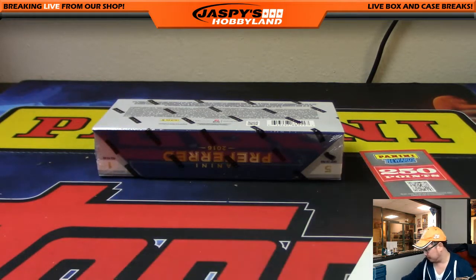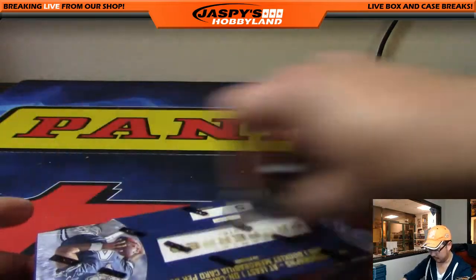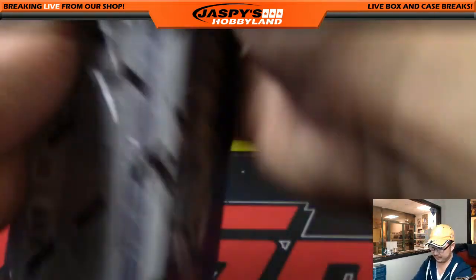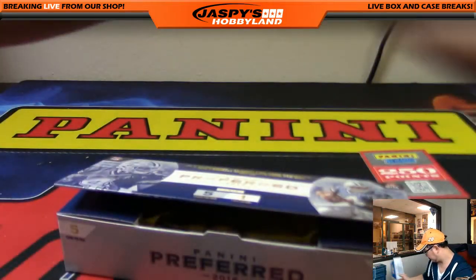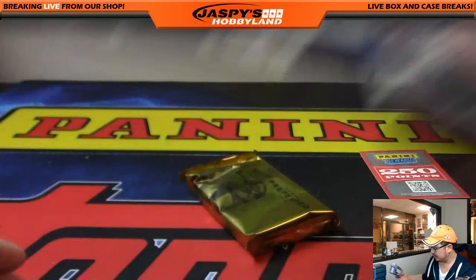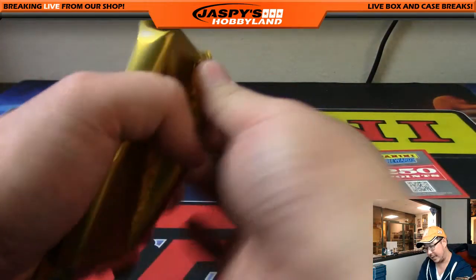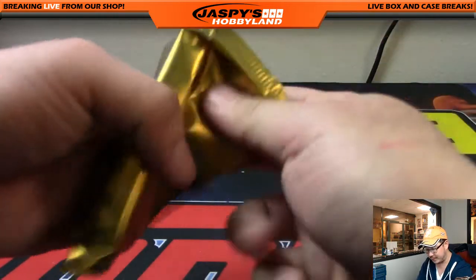One box to go. Good luck, everybody. It's the half case divisional number 17 from jaspieshobbyland.com. First half of the case — each team breaks down to about 31 bucks a spot. We've got the second half in the store already at jaspieshobbyland.com.